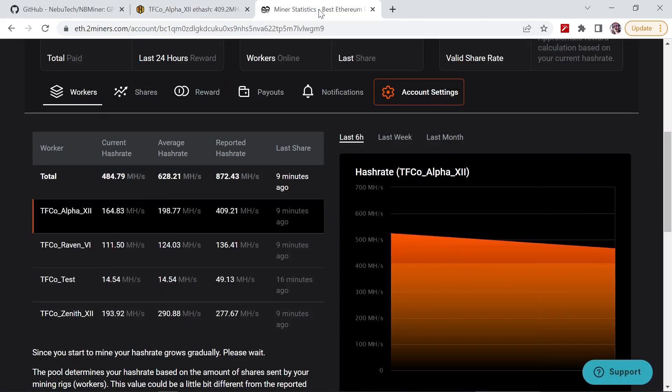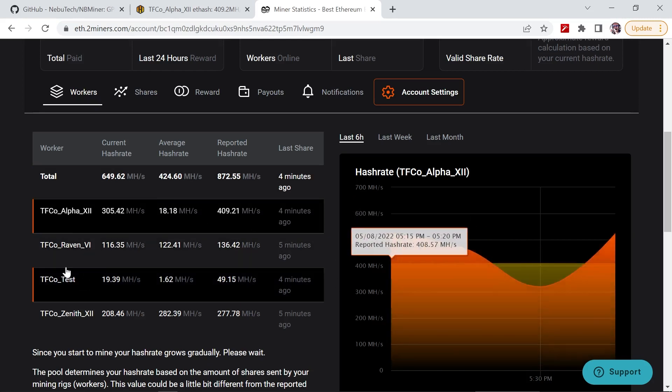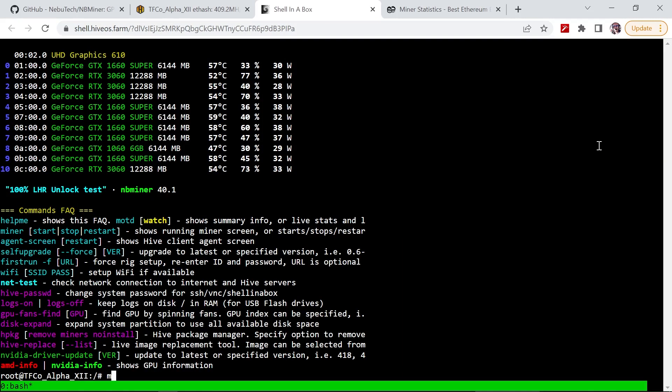So I go over into the pool where I'm mining to, and you can see I'm getting 409 megahashes per second. The average did not catch up yet because I've only been running this for a few minutes — this can obviously take up to six hours to give you an accurate reading. Now if we go into ishell and type in 'miners', we're actually accessing the miner directly.